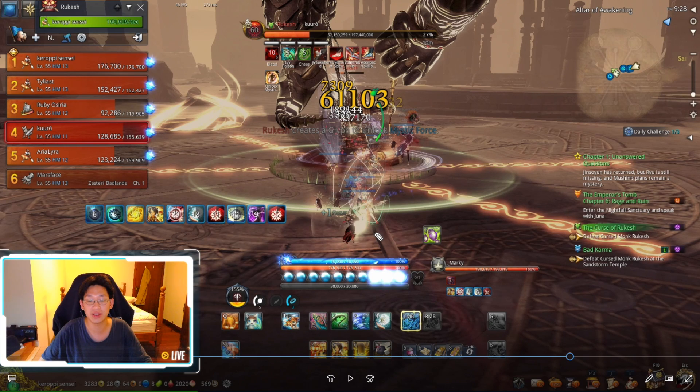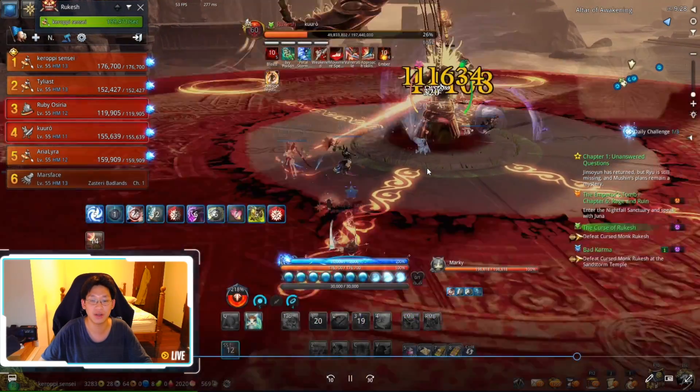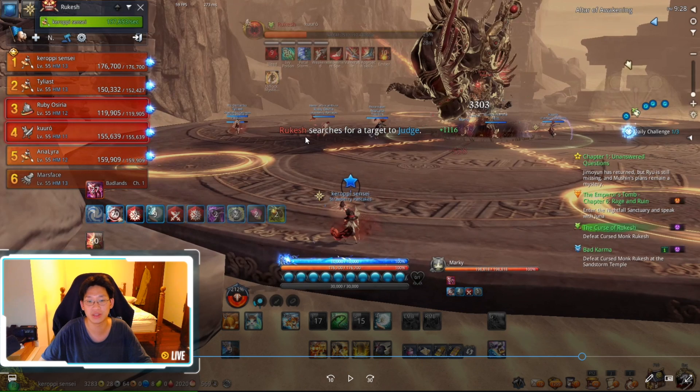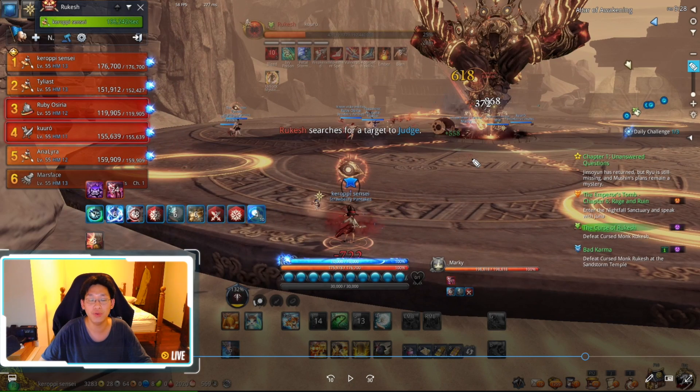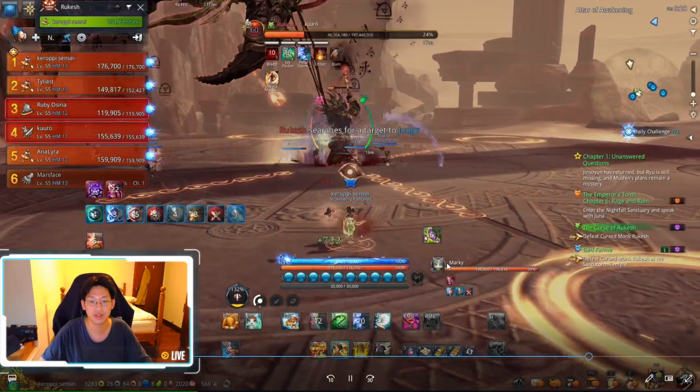Don't worry about it too much — it just means the farm arcs are going to have to do the mechanic twice. If you are the farm arc, make sure to stand far enough after this rotation. He immediately does his triangle attack, then rectangle, then inner-outer. Standing far enough to be judged, again he says 'Rakesh searches for target to judge.' How do you know if you're the furthest mark and going to get grabbed? You're going to get this eye. Both farm marks get the eye, but if you are the furthest one you also get the circle — meaning he's targeted you.